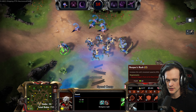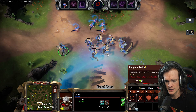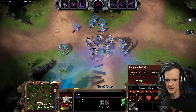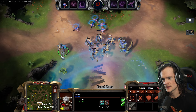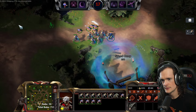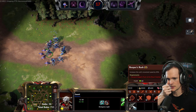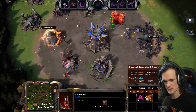Alright, this Gaunt ability — Reaper's Rush — increases their movement speed by 50%. It's an activatable and it costs 10 health. You can see the 10 green heart thingy next to my face. So that is basically Stim. If that isn't Stim, I don't know what Stim is. Oh wait — it doesn't give them attack speed, so it's not Stim. Stim gave attack speed and move speed; this is just move speed.